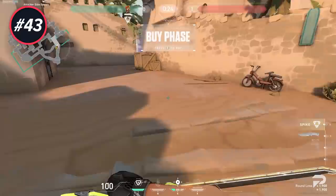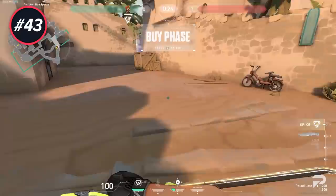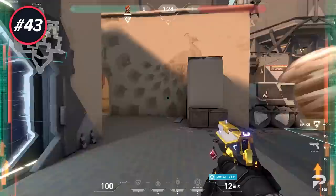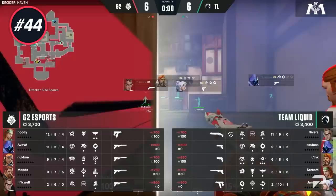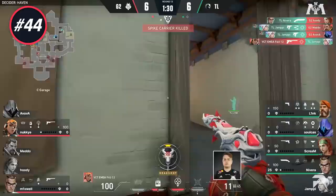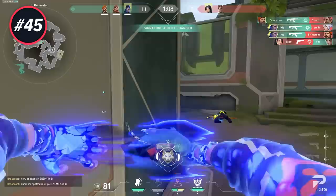If you're playing a controller like Brimstone, Omen, or Astra and you're on an eco, make sure to buy a second smoke on attack — one smoke isn't enough for an execute but two is the max. One extra smoke costs only 150 credits and that's not a lot considering it can easily be the difference maker. Another great play on ecos is using Chamber's TP ability to bait for a teammate — Chamber can hold pretty aggressive angles and then simply TP out, making it a great bait.